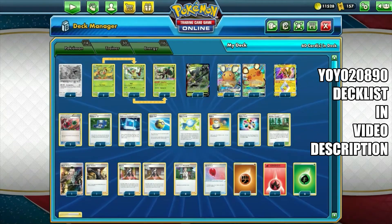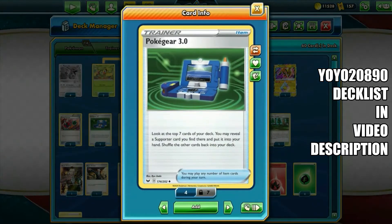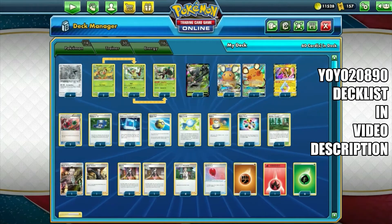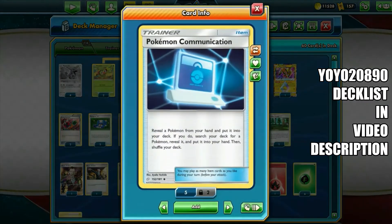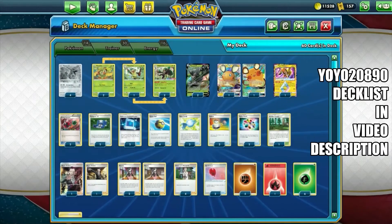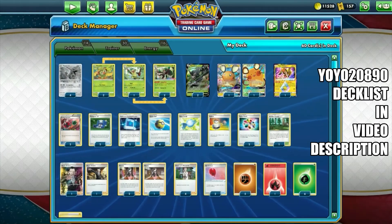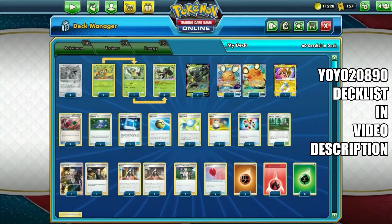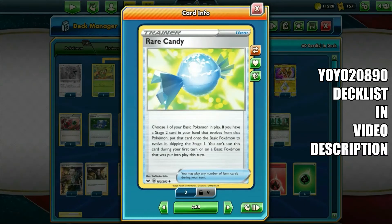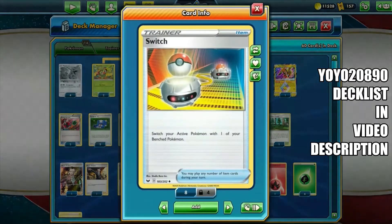That's all for Pokémon. Looking at Trainers: there are two copies of Energy Retrieval, two copies of Pokégear 3.0 — look at the top seven cards and you may reveal a Supporter card you find there and put it into your hand — two copies of Pokémon Communication since there are lots of Pokémon in play so you want to get something out, and four copies of Quick Ball — discard a card from your hand and search your deck for a basic Pokémon. Three copies of Rare Candy so you can evolve Grookey directly into Rillaboom.